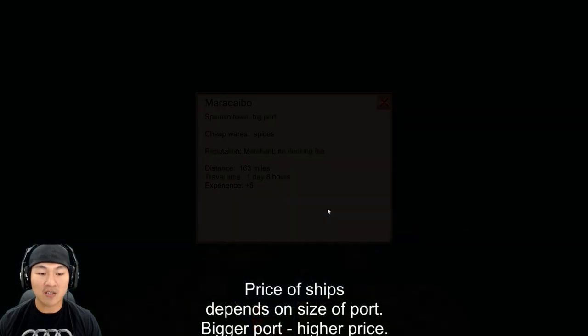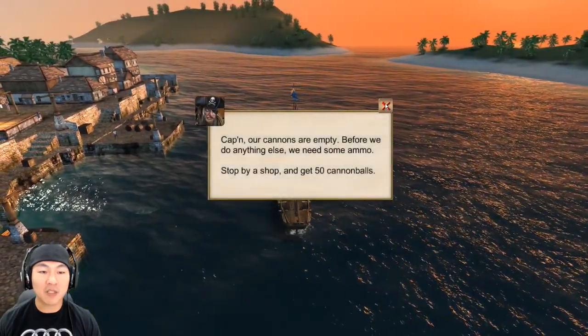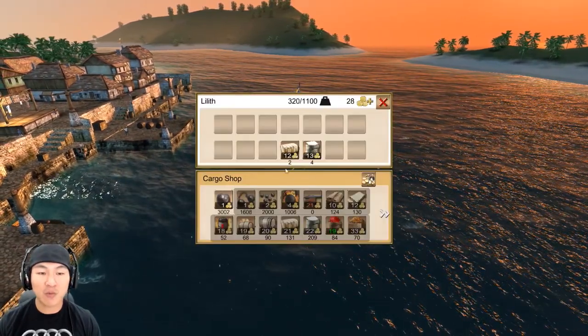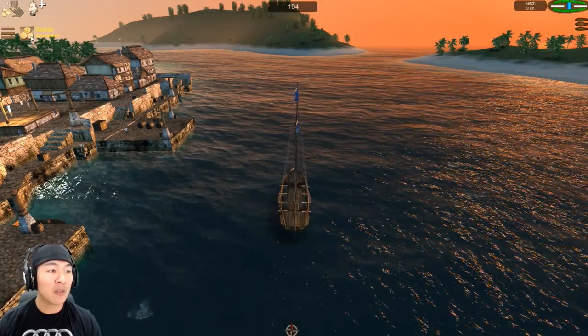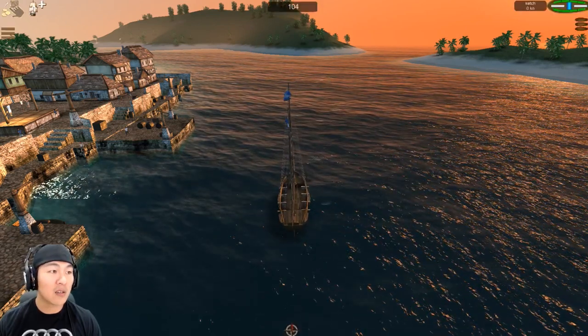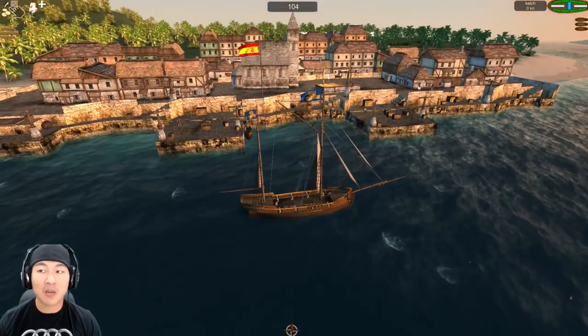Set sail, guys. We're back. Cannons are empty — stop by a shop and get 50 cannonballs. Let's sell all the stuff we got. Sell it all. And let's go to the shop. Special promotion — no thanks, do not need that. Where's the shop?